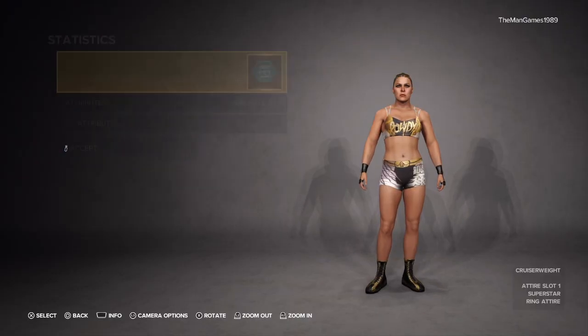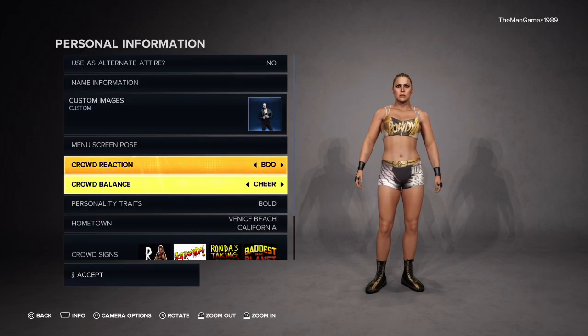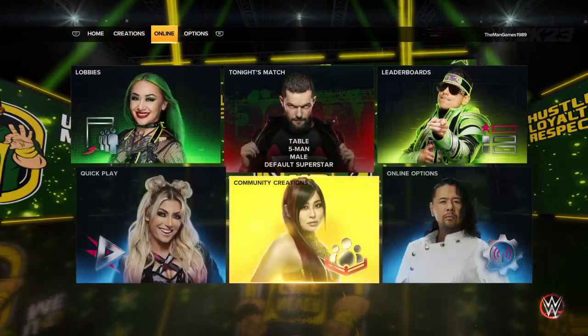Then you want to do exactly the same with Ronda Rousey — go to Personal Information, Name Information, and change that to Ronda Rousey. You also probably want to change her crowd reaction to 'Boo' because she's a heel, so make sure that's set to Boo as well.